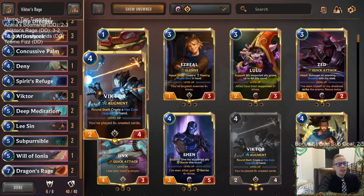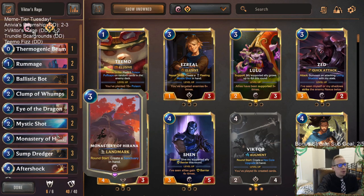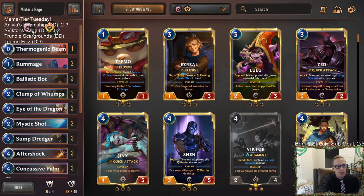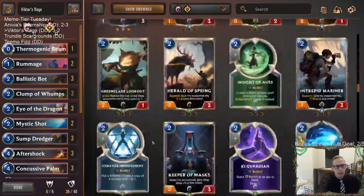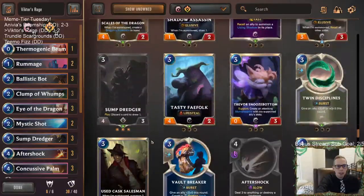So there we go — Victor's Rage! I liked some stuff in this deck. Victor and Lee Sin looked really good together — having all the created cards be extra spells for Lee Sin worked really well. The monastery part didn't work out, and it's good to test things with memes. It's going to be too slow for this deck. Instead of Monasteries, I'd rather just have another Clump of Womps, and maybe a Chump Womp at four mana to make more created cards.